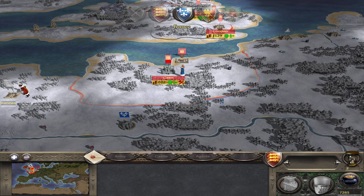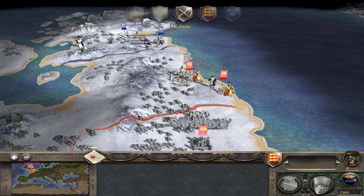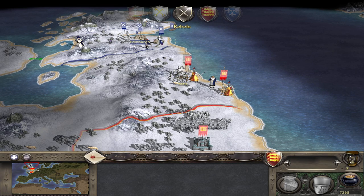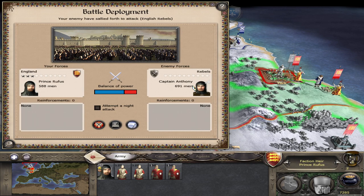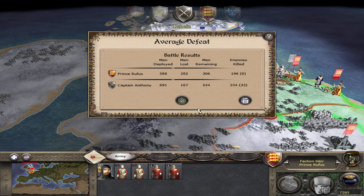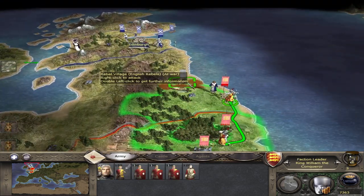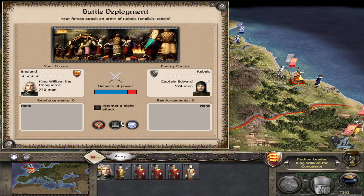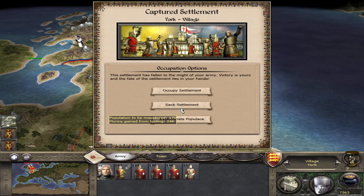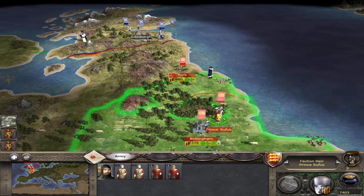There's a French offer for trade rights, but I'm not going to accept that because they are one of the opponents I'm supposed to be taking out as part of the campaign. It looks like we're going to win this battle because of our lord. I'm going to just assault them for the sake of time, and for the sake of population growth, we're going to occupy that settlement.